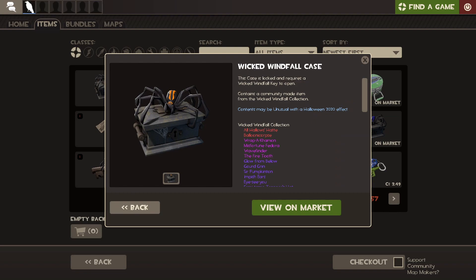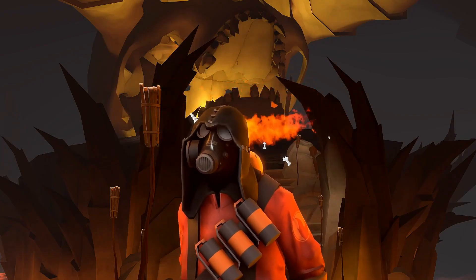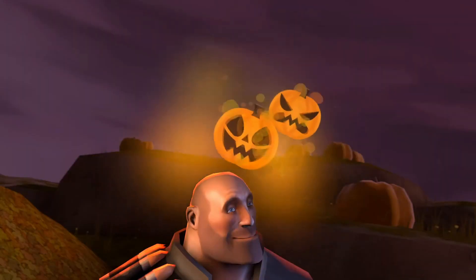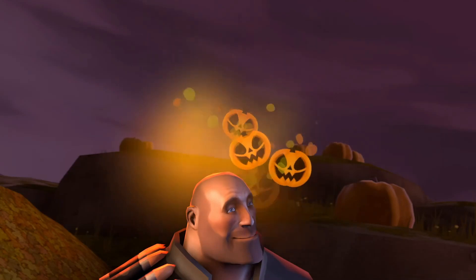A new cosmetic case was added to the game containing 22 new community-created cosmetics. As a bonus, the cases can also drop 6 new Halloween-restricted cosmetics. A new war paint case was added containing 15 new community-created war paints. As a bonus, both cases have a chance to drop Taunt Unusual of Fires. New unusual effects were added to the game — 8 for hats and 11 for taunts. For the duration of the Halloween event, unusuals created by opening cases have the new Halloween-specific unusual effects.